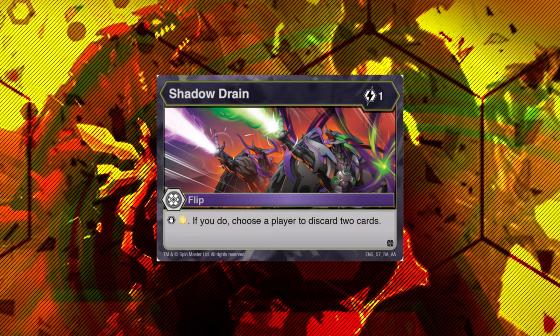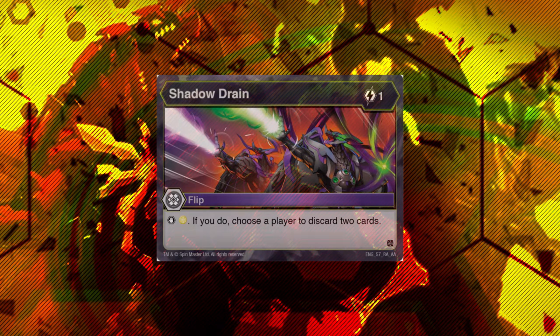The Stop Marellis flip that Darkus got this set is Shadow Drain. It's basically the inverse of Hidden Treasure — it's one cost, Stop Marellis. If you do, choose a player to discard two cards. So, rip two cards out of your opponent's hand. It's pretty solid.